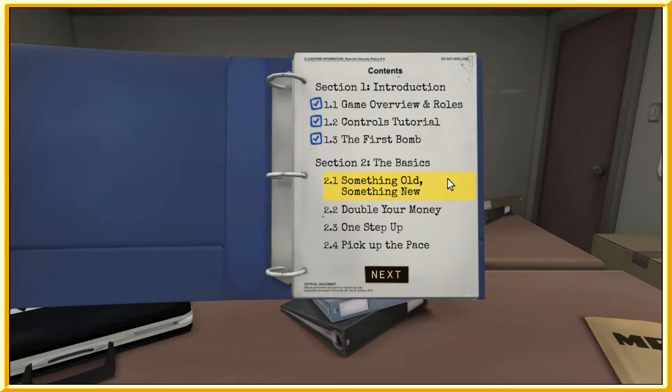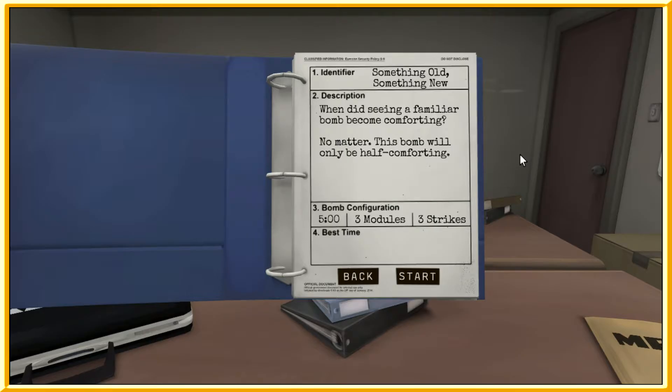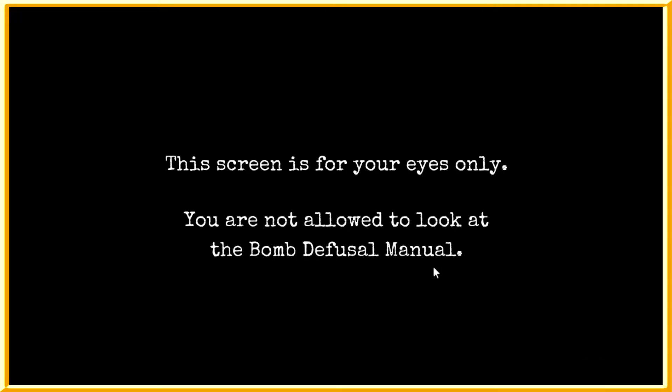Let's move on to the next bomb. Alright, section two — The Basics. 2.1: Something Old, Something New. When did seeing a familiar bomb become comforting? This bomb will only be half comforting. Five minutes, three modules, three strikes. Let's go. How many wires does it have? Hold on, it's loading up.